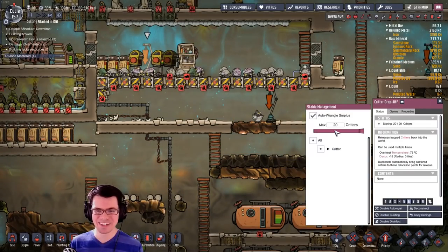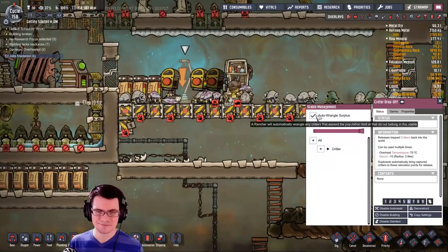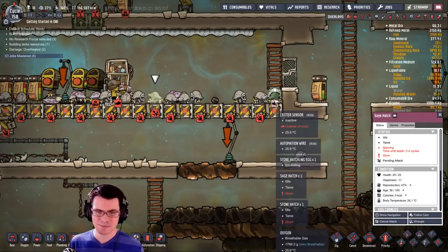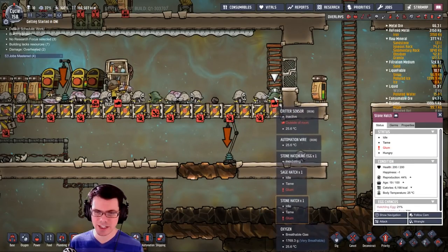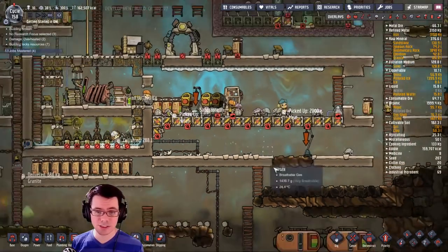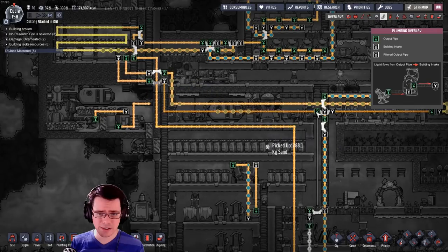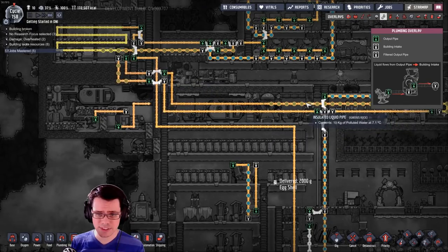I have too many critters. I don't want to auto-wrangle the extras, but I will get rid of the sage hatches — I don't really want those. Turn them into food. Now it's running — we've cooled it down, it's nice and cold.